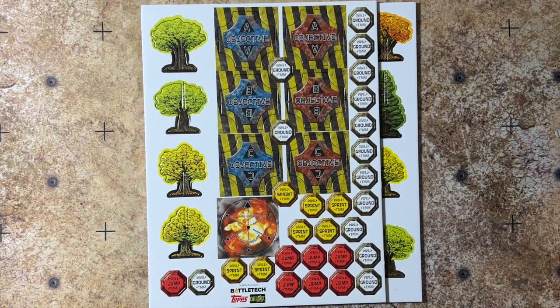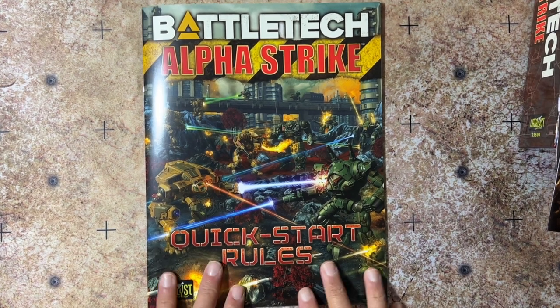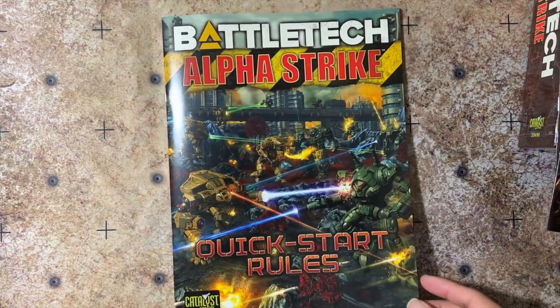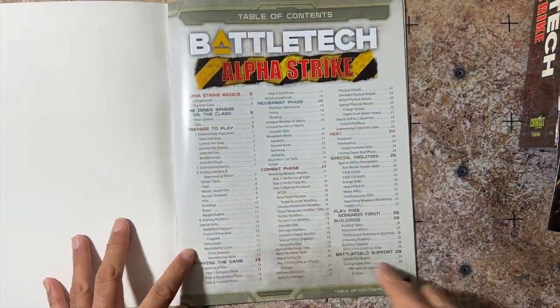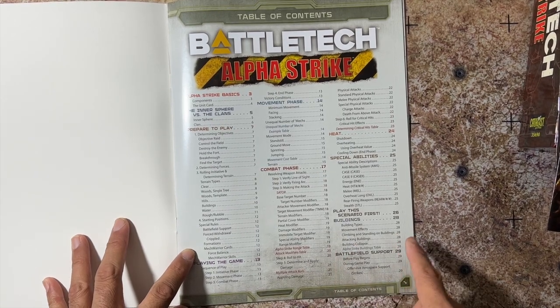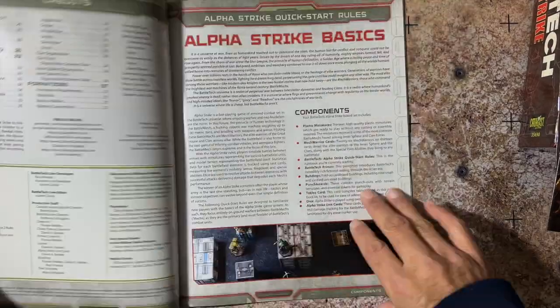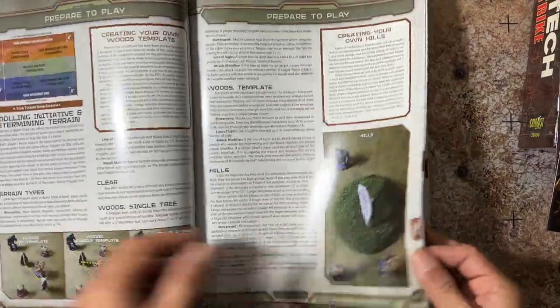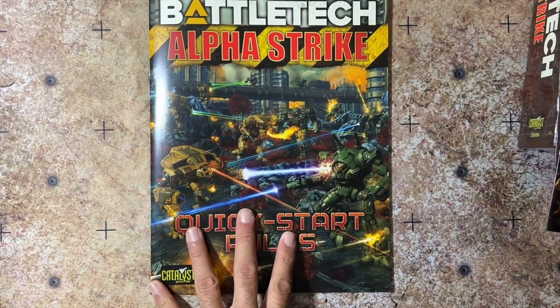Finally, we'll look at the Alpha Strike quick start rules. You can download quick start rules from the Catalyst Games website, but this is a nice physical version. It's pretty much the same texture and feel as the Game of Armored Combat rulebook, though slightly thinner. It covers all your basic rules, how to get ready to play, and even includes a first scenario. It also covers the buildings and terrain included in the set — nice, beautiful layout as with all their rules booklets. High quality overall.